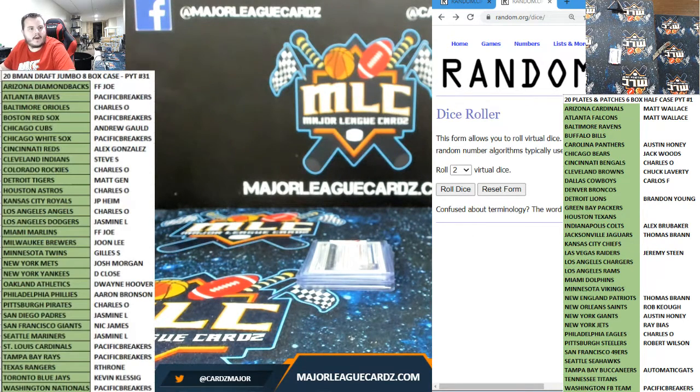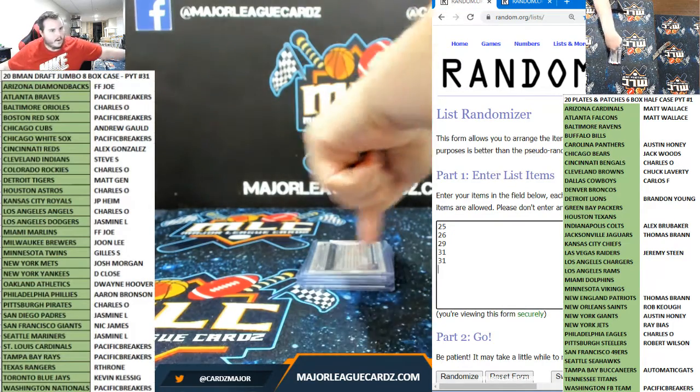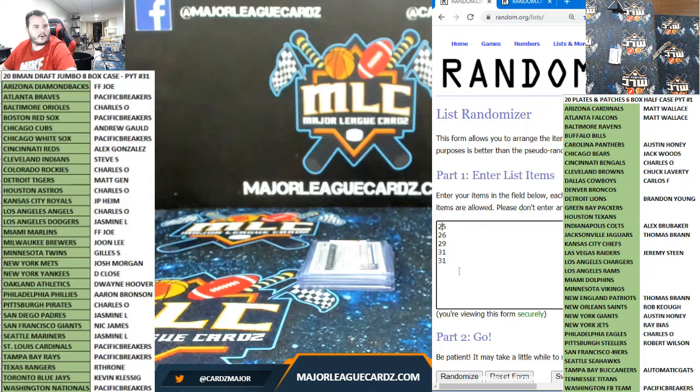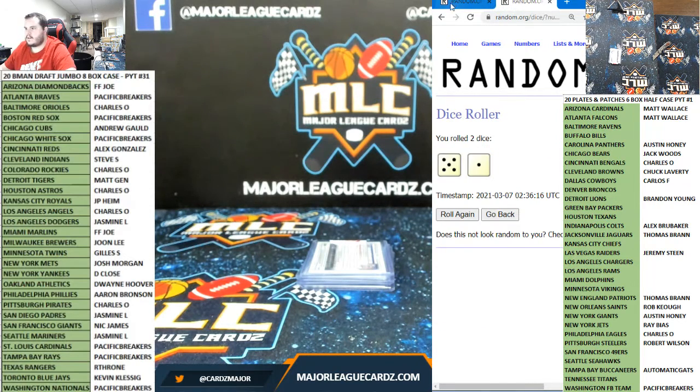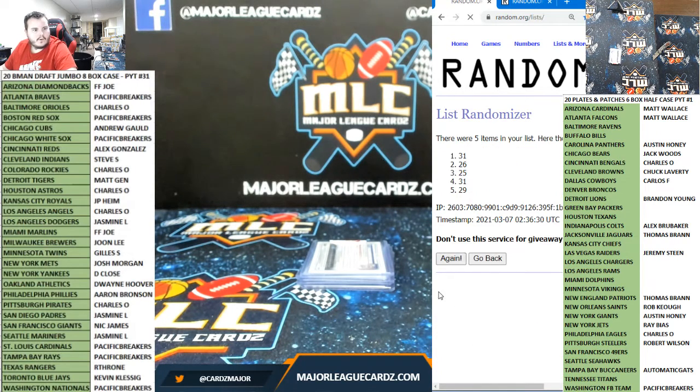Here we go, good luck everybody, thanks Joan. All right, on six — this is the order, the top is one, bottom's five. So we'll go right down in this order however these end up: one, two, three, four, five, and six. So 25, 29, 26, 31 — only these two are switched.